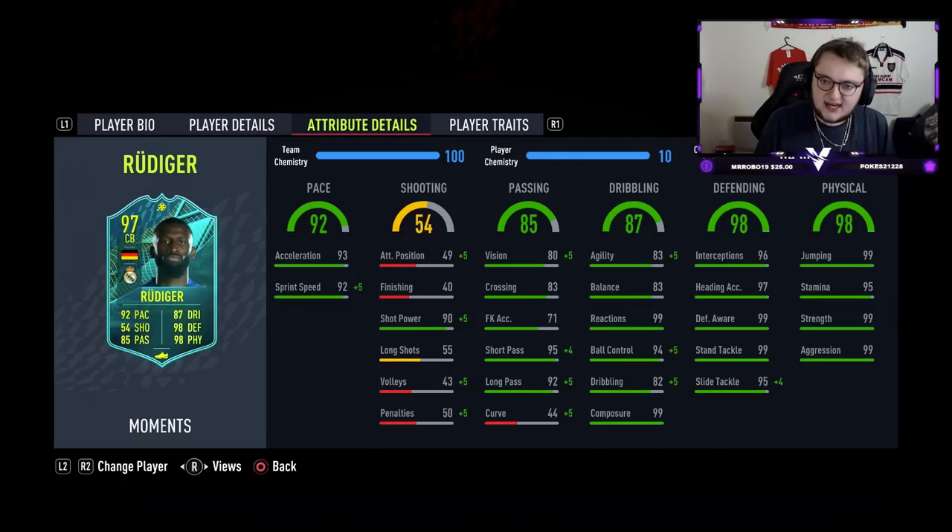Obviously, the better agility and balance you can get on your centre backs the better, because what that allows you to do is kind of jockey faster. Centre backs are not known for being fast with their jockeying, but now with the centre backs having this good agility and balance, you will see decent jockeying from them. Gold Virgil van Dijk at the start of the game feels really, really poor on the jockeying side of things because the agility and balance is just woeful.